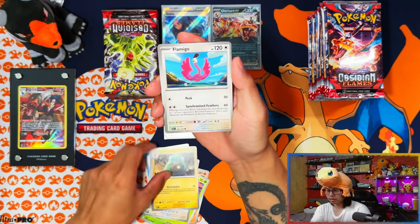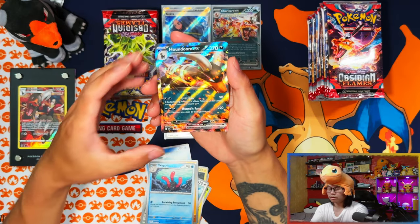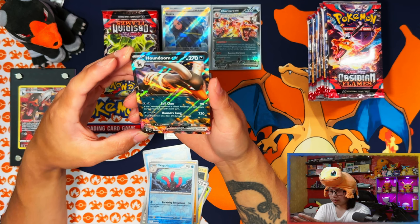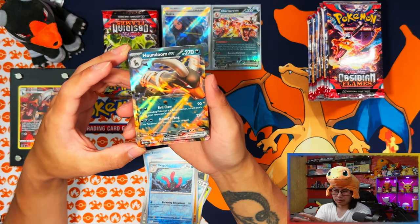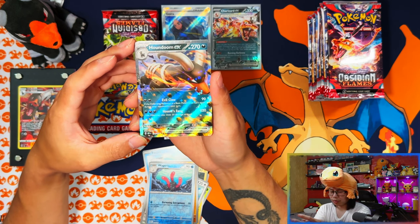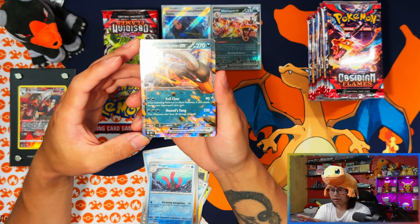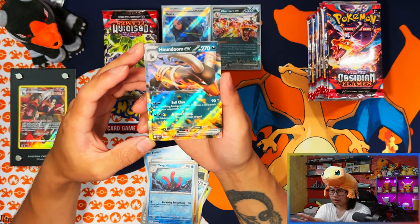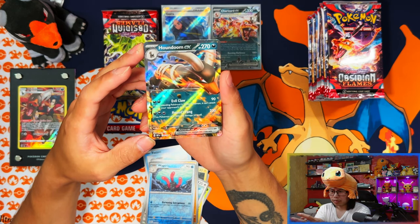One eagle - comes on Roaring Moon trio, wow! All my days, I was not expecting it. The exes and then nothing else special apart from that. I've pulled two chase cards: the Houndoom illustration rare and the Houndoom ex. Nice!